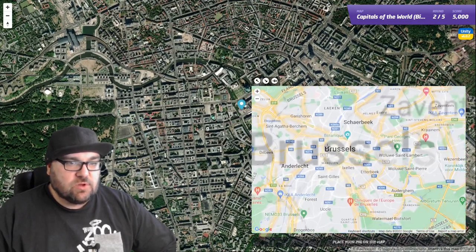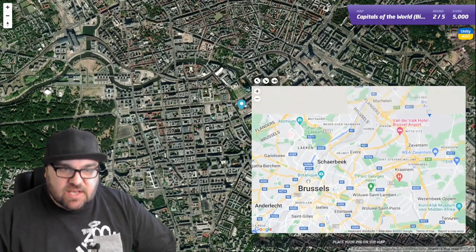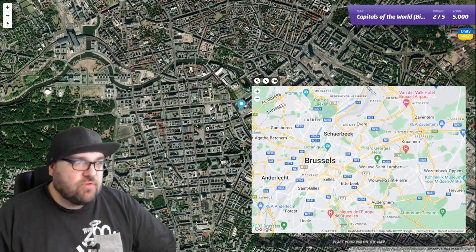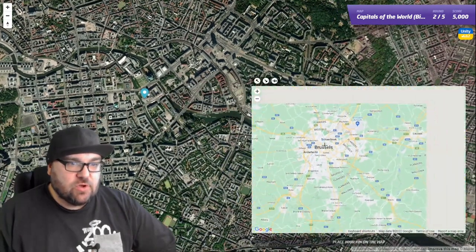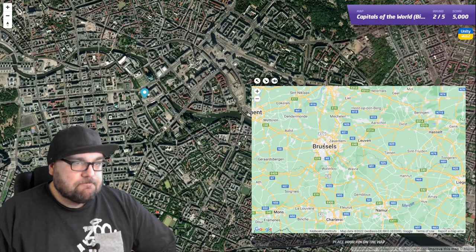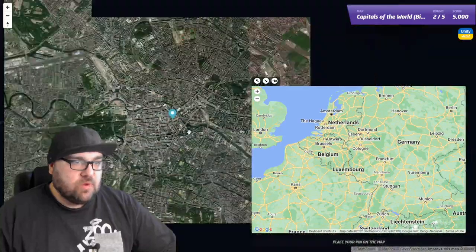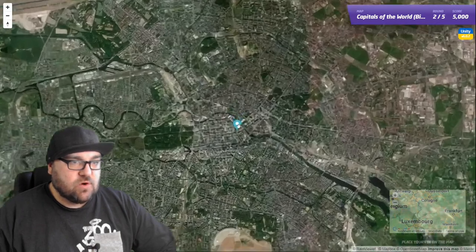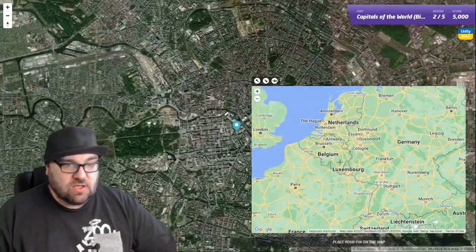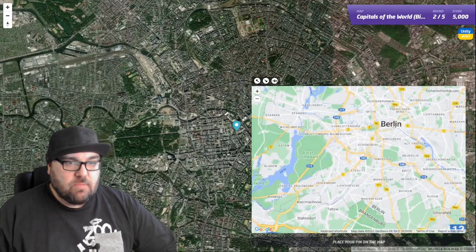What does Brussels look like? Okay, see, Brussels does have a river, but it has canals by the look of it. There's no river which runs through it the same way this river does. So what is another option? We don't have any coastline, do we? Not really. We do have this quite big lake that could possibly help us as well, but really the shape of the river is what's going to get us there. Let's try Berlin.